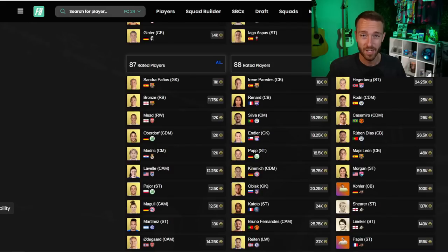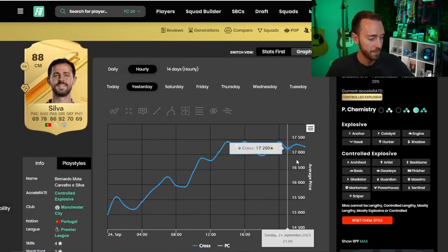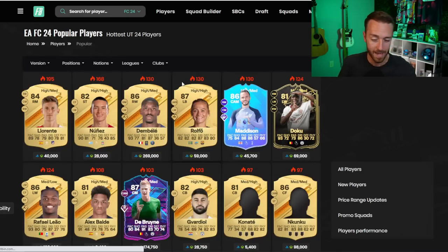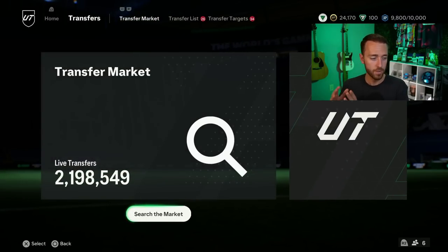Even SBC fodder is going up a lot — there's a couple of reasons for that. Look at 88-rated Bernardo Silva: he's not going up because people are using him that much; he's going up because people are doing SBCs, specifically the KDB SBC, which a lot of people are doing right now. So as expected, the market is flying, prices are going up everywhere. We're going to talk a bit more about the market today on Monday as I have some thoughts about when is the sell time.